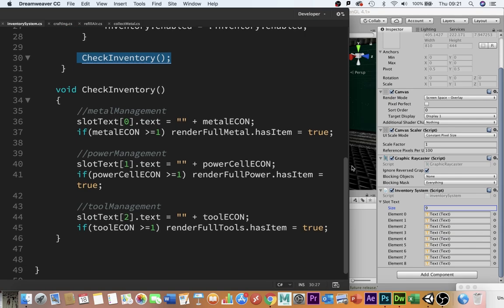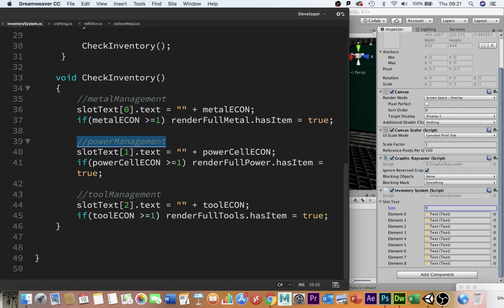This is the final bit of the inventory system. I've put hashed-out sections here to label what each bit does. If you wanted to add more economies, you'd simply copy and paste this section, update the numbers, and update the variable for the economy. For example, if I wanted to add an air economy, I'd put it in slot text three, reference air econ, and the render full script that's on the object. Each object type that you can pick up has its own script with its own boolean telling you whether or not you have the item. If the player's metal economy is ever greater than or equal to one, it switches the boolean in render full metal — has item equals true.